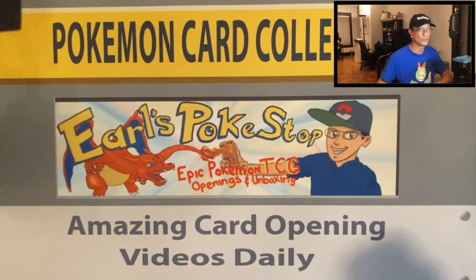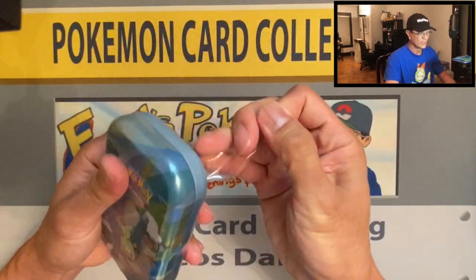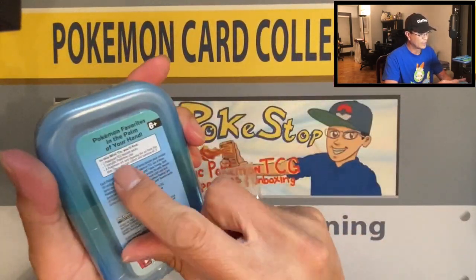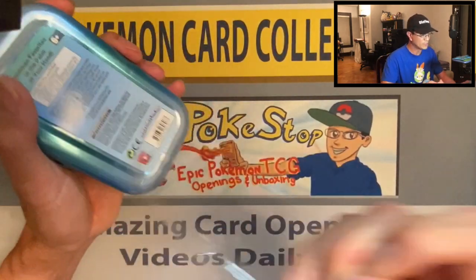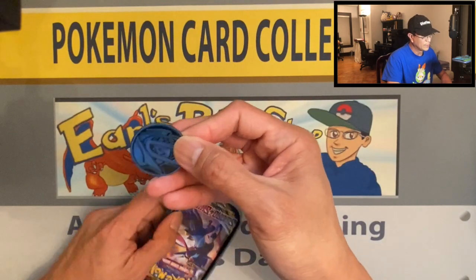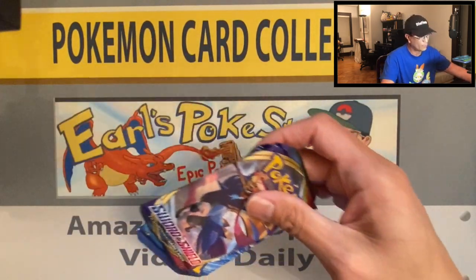Okay guys, welcome back. Let's start opening this first tin. The main reason I'm opening these tins is because of Evolutions — these tins have the XY Evolutions set, which has the Charizard. I'm trying to get the Charizard holo rare; that Charizard is going for big bucks. Charizard, as you all know, is my favorite Pokemon. There's the coin — not gonna waste any time, I'm gonna start cracking these tins open.